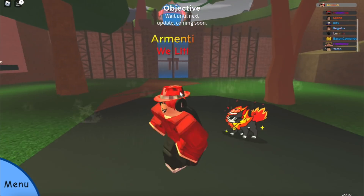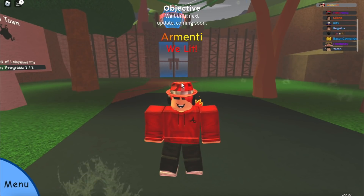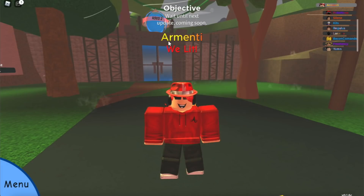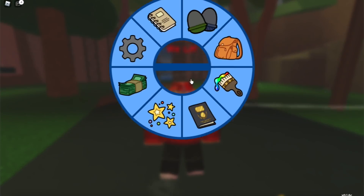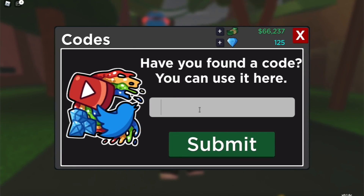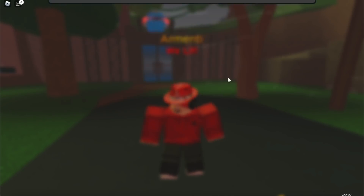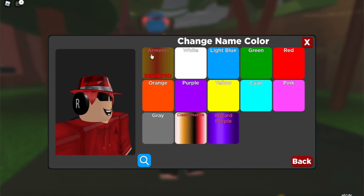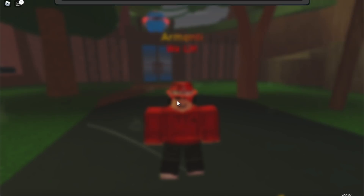The first thing I want to do is give you guys some custom codes in Doodle World. As you can see, I have a special color and a special title. To redeem codes, go to your menu tab in Doodle World, click on the special shop, then go to codes. The first code you want to write is 'rmenti' — after you write it, you'll get this amazing name color, which is literally called 'rmenti'.